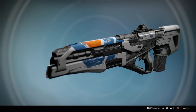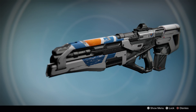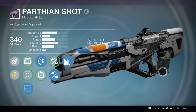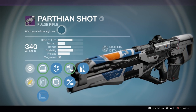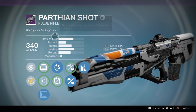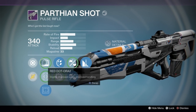Hi, this is Massive Trigger. This is Destiny Rise of Iron and this is the Parthian Shot pulse rifle primary weapon. Straight off the bat, not a big fan of pulse rifles — they just feel weak. Rate of fire is all right, impact's pretty solid. It's all pretty average. 33 mag, fair enough.